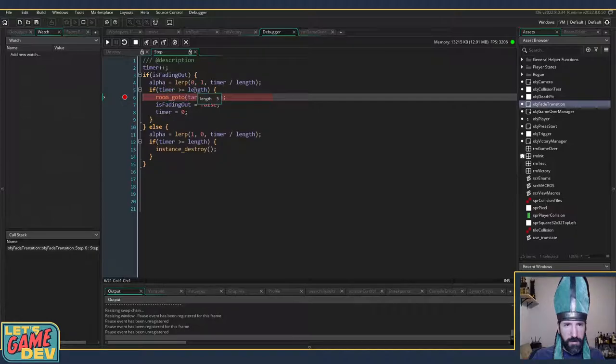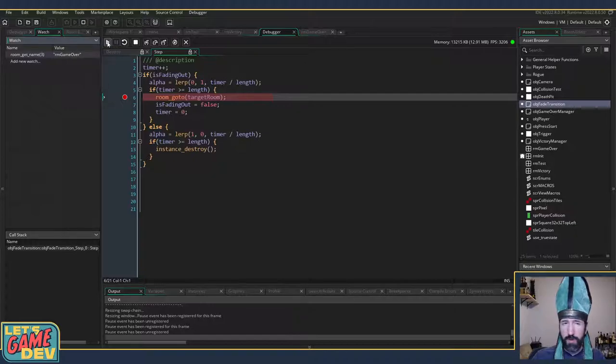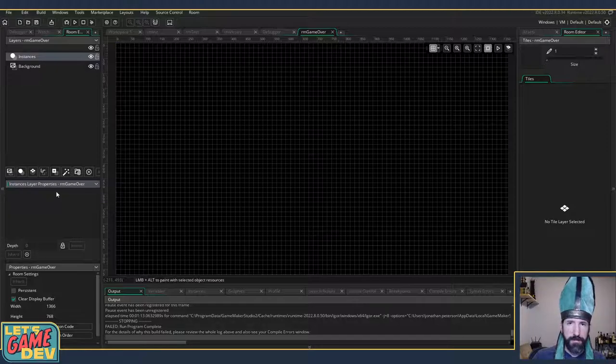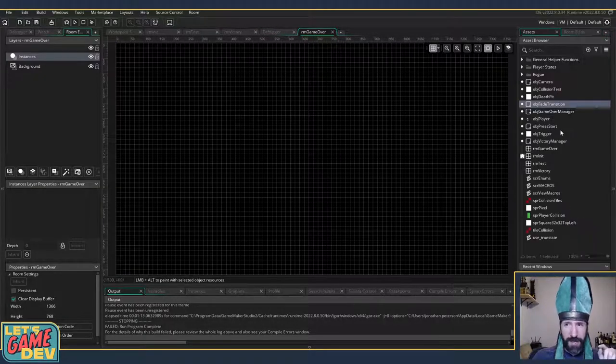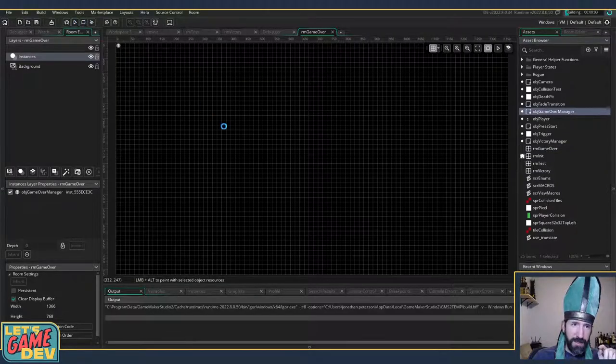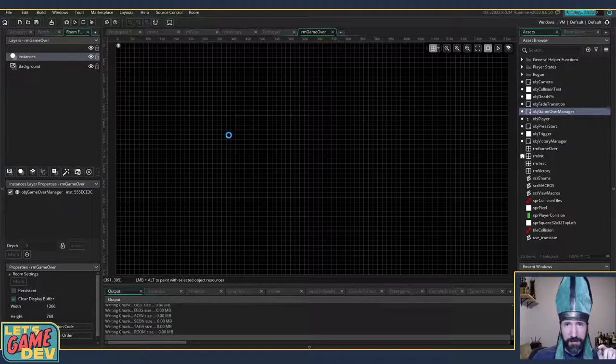Stepping into object_fade_transition, we call room_goto(target_room). Back in the debugger, target_room is value 3 — we can verify with room_get_name(3), which returns room_game_over. Push play. The victory manager was in the game over room by mistake — I clearly didn't drag in the game over object. You still got a glimpse of the debug process at least.